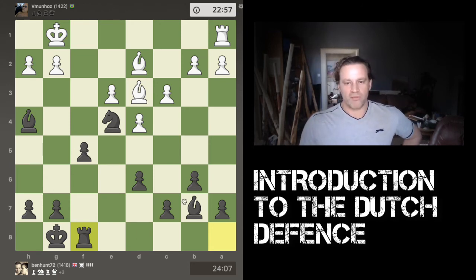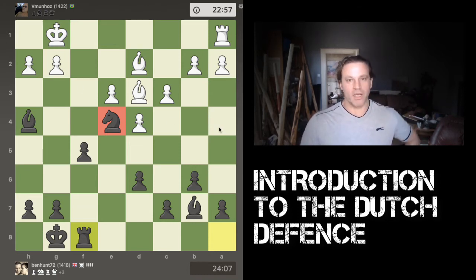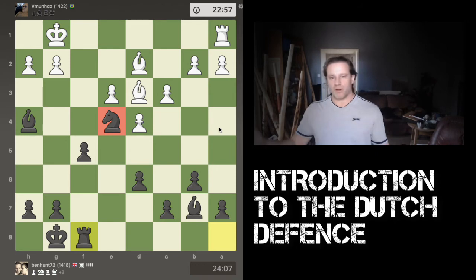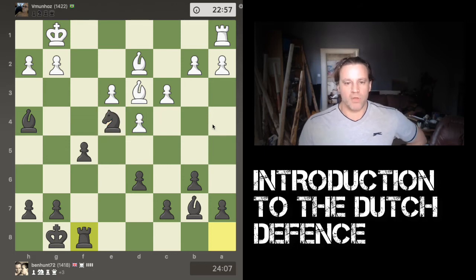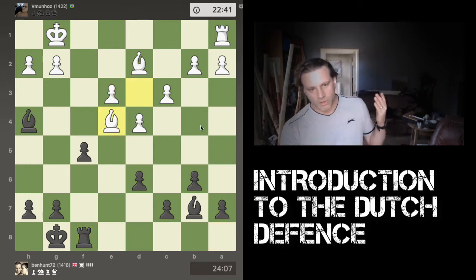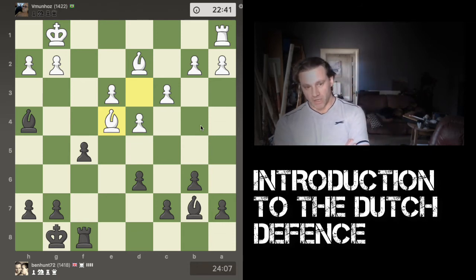We both have seven pawns, but I have this extra knight installed in a lovely position close to the white king. Knights can't zip around the board as quickly as bishops, rooks, and queens, so generally if you want to attack with a knight it needs to be in the vicinity of your opponent's king. There's also an immediate threat since my knight is looking at the bishop on d2.